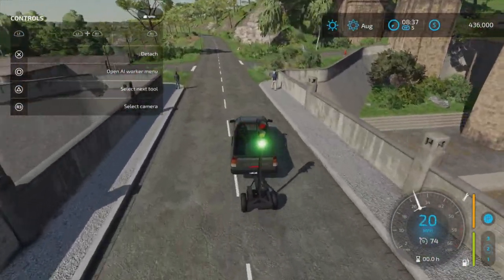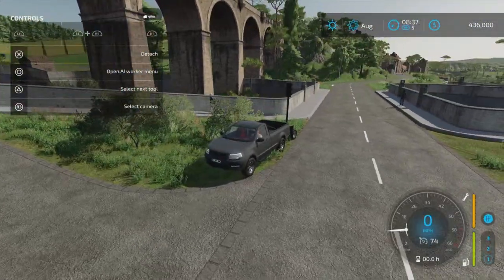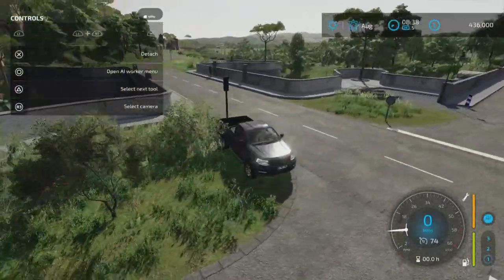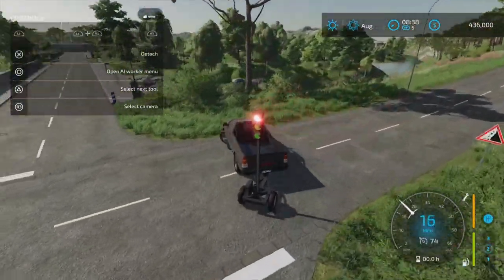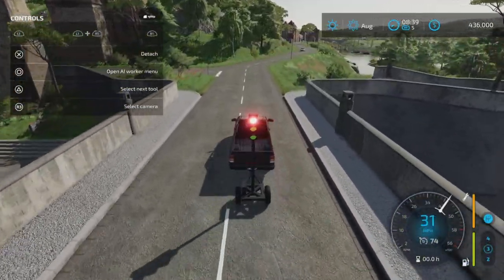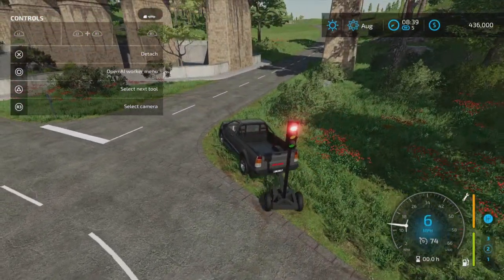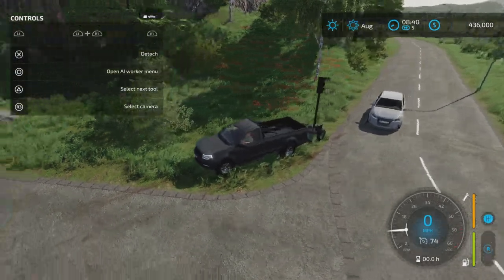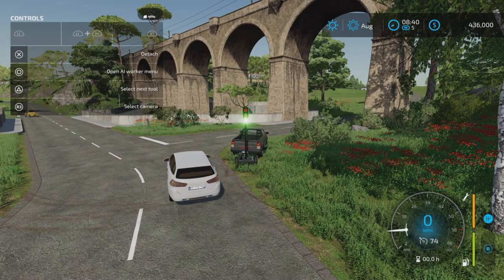So you can set it up at an intersection, say here for example, and turn it red. Of course, there's no cars coming now — trying to find a map that has lots of traffic. But there we go, we can stop him and he'll stop. So he stopped, and as soon as I turn it green, away he goes.